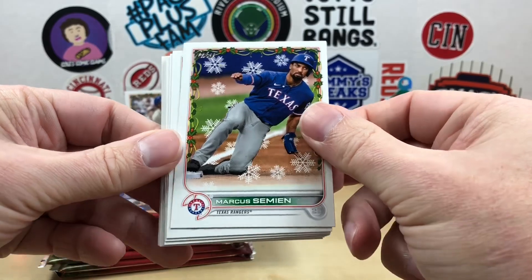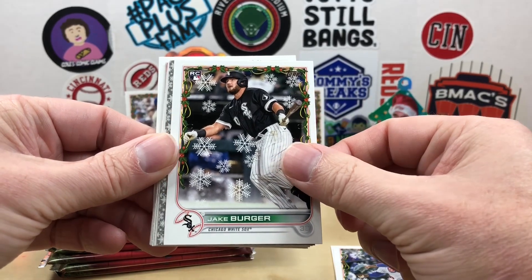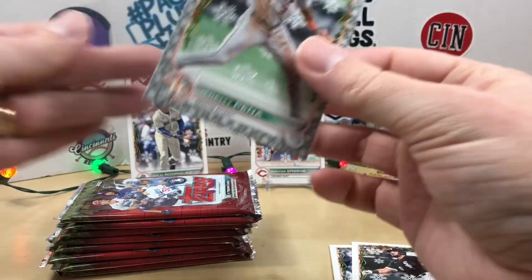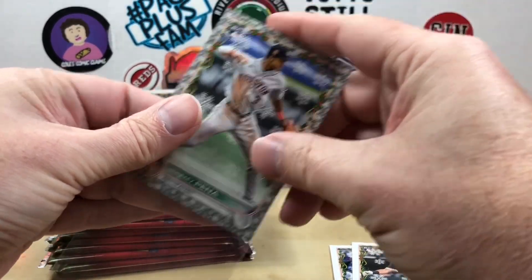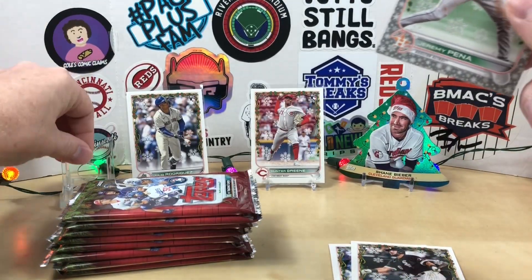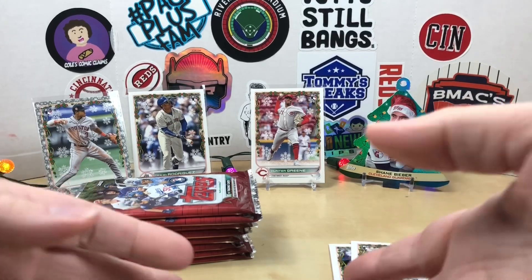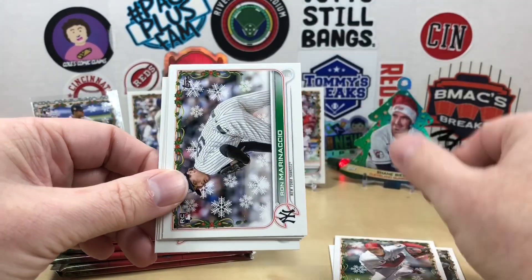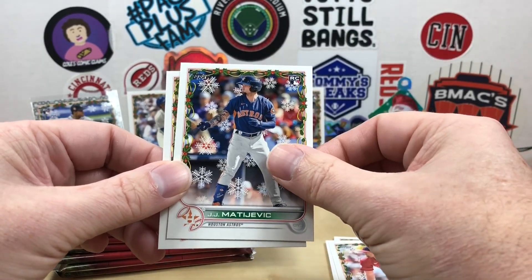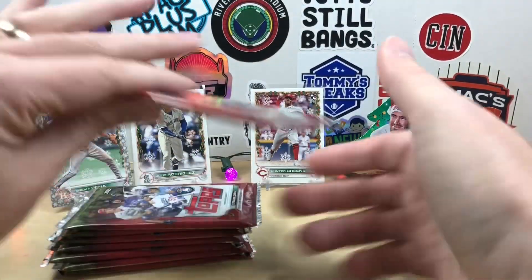Moving on to pack two. We have Marcus Semien, Ty France, Marcus Stroman, Jake Burger. Here's our first metallic — a Jeremy Peña metallic. That's a nice one. I do like what they did with the metallics this year, changing the frame so we don't have to feel all the borders trying to figure out which ones are metallic. Nice little addition this year. Then we have Ohtani, Ron Marinaccio, Shane Bieber, JJ Metzic, and Clayton Kershaw.